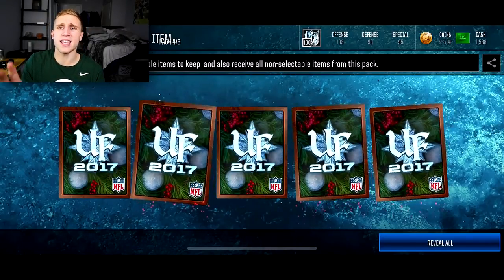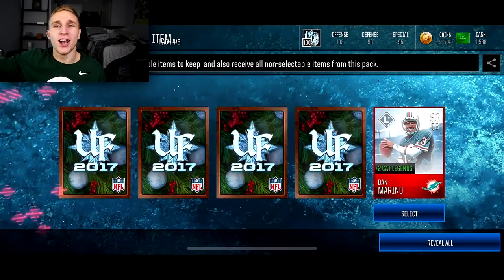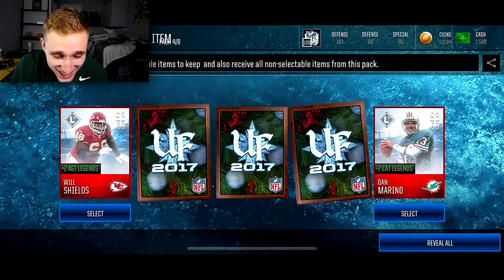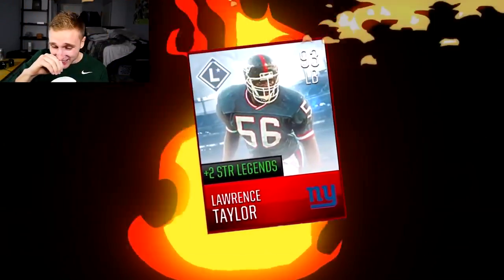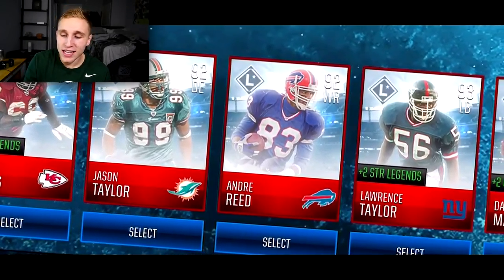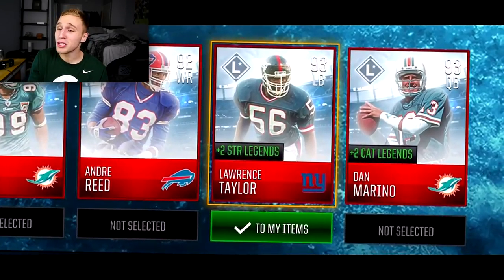Alright this one I'm gonna hit it from the back. Start out with 93 Dan Marino - hit it from the front. Will Shields! Oh my god dude. If I pull Walter Jones now - I can't - Lawrence Taylor! What is this pack? Oh my god, that's the thumbnail, it has to be. Three 93s - Lawrence Taylor! I kinda had to take Lawrence Taylor - he's definitely the best out of those guys, and I already got the other two. Now I just have to pull Walter Jones - that's the only 93 I haven't pulled.